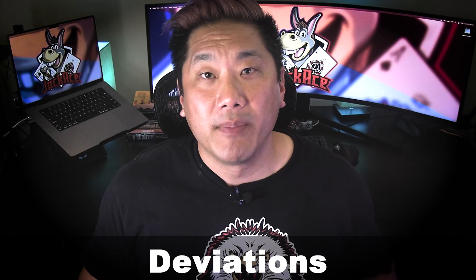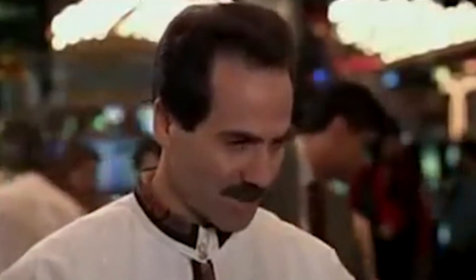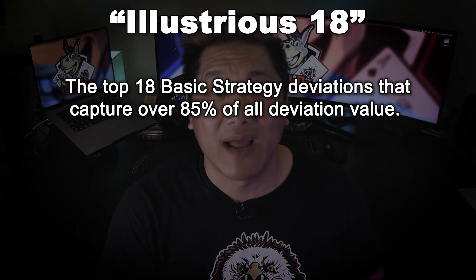That brings us to deviations. Contrary to what many people believe, the majority of your advantage while card counting isn't made from making unusual plays like hitting a hard 17. Most of your advantage is made by betting high when the count is high. But even so, you can always increase your win rate by learning a handful of situations when it's valuable to deviate from basic strategy.